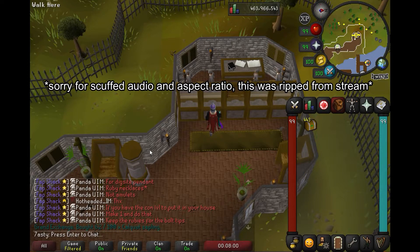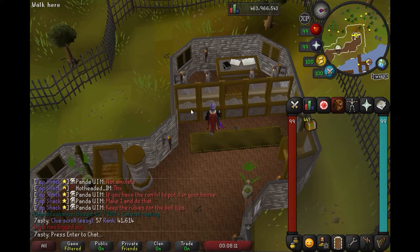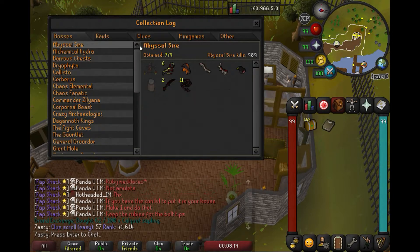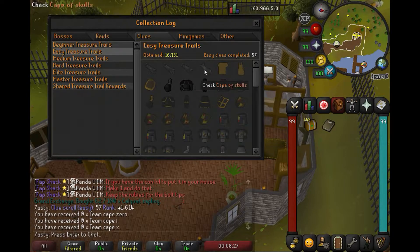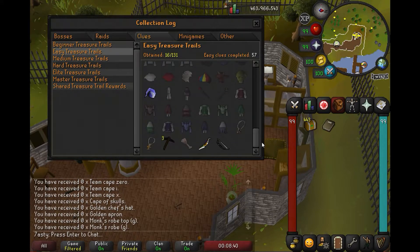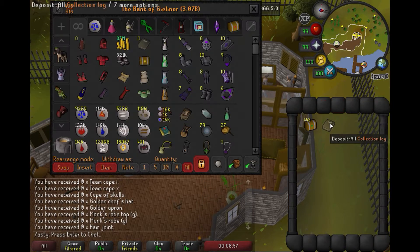We got 443 easy clues stacked up. If I did my math correctly, I should have 57 done, which brings us to 500 exactly. Let's take our collection log real quick and see what we need — I'm pretty sure it's just about everything. Yeah, I have 16 out of 131. I would love a team cape or a cape of skulls — that's my most desired item. The golden monk robes I know are super rare. These are actually decent money; I should probably make like 20 mil or something off of these, including the implings. I just want to get as many slots filled in as I can.